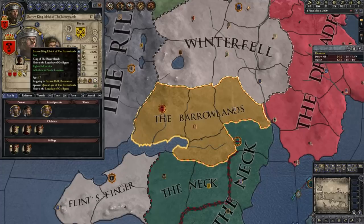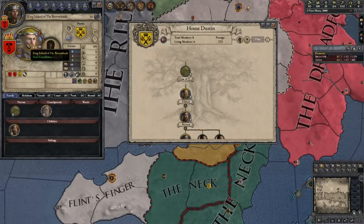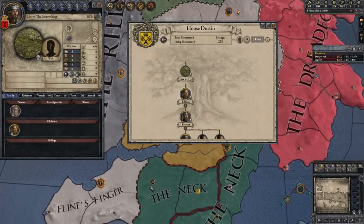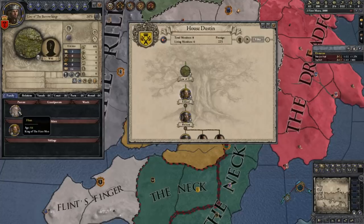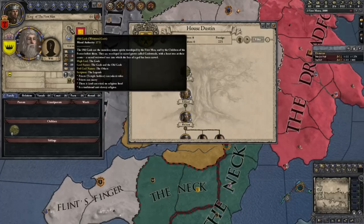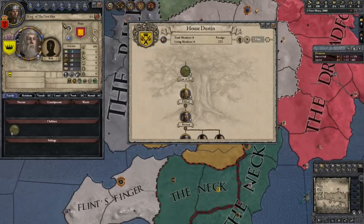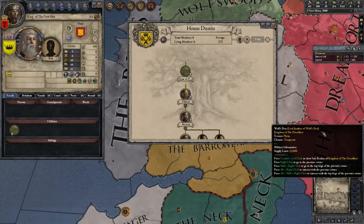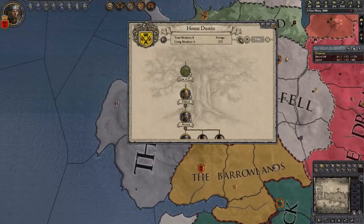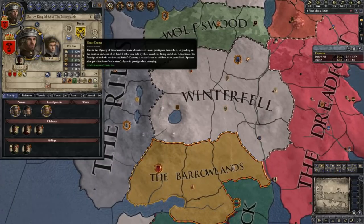If you read the history in The World of Ice and Fire, it talks about the Barrow Kings being like the main descendants of the first King of the First Men. If we look at House Dustin and get to the founder — this is the first Dustin, but he comes from this line of the Barrow Kings, who were known as the first kings, even over the Gardeners and all that. This guy here is literally King of the First Men. So they feel they have a better claim not just to the North but to the First Men in general, being descendants of the Barrow Kings.